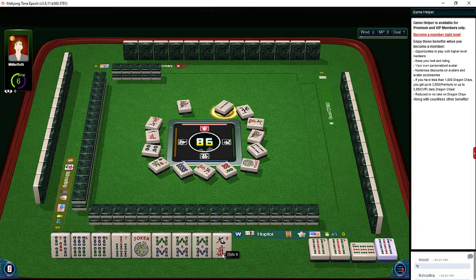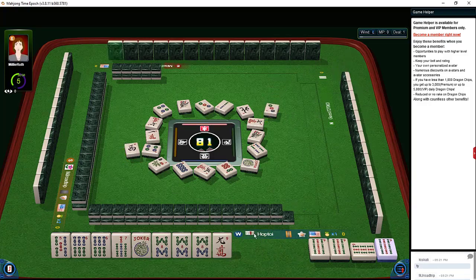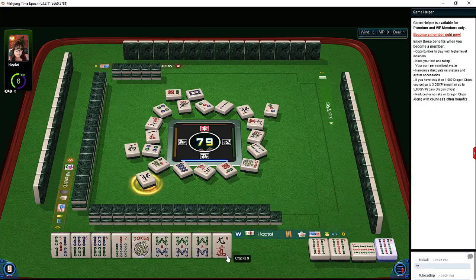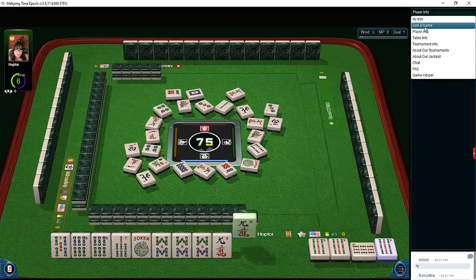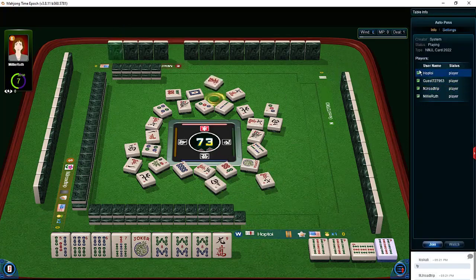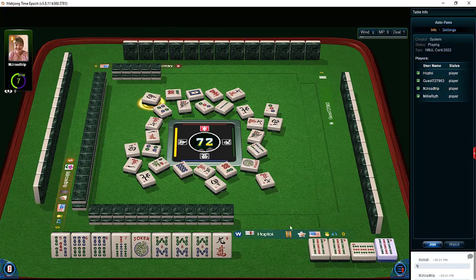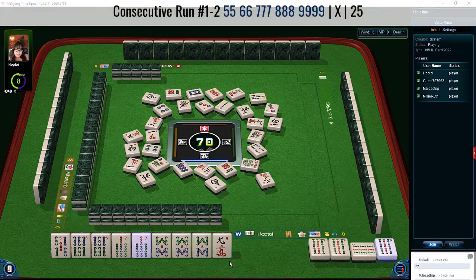Tiles being discarded around the table: four dots, two bamboos, four dots, three dots, west wind. North is out — let's let the west wind go. White dragon, somebody's holding winds. Six dots, north wind — there's a hesitation from the player on our left. The player on our right might have abandoned the game because they're discarding quickly. We'll let the nine crack go. South wind. We need a seven bam — there it is! We'll pong.